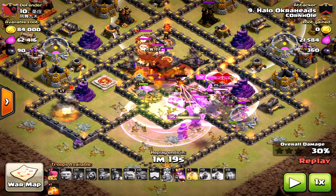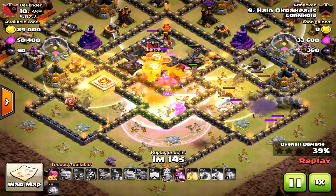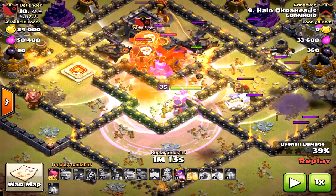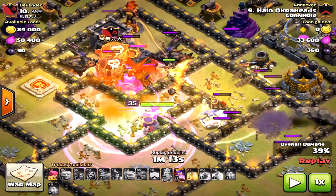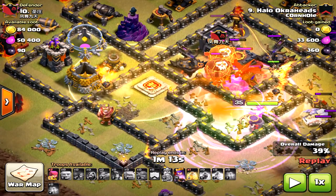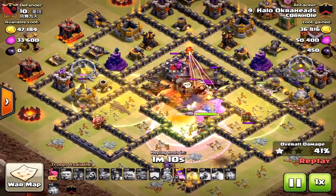All those defensive units are focused on the king and some of the bowlers, so the miners have a better chance of staying alive as they get into the base. I drop both heal spells right when they're about to engage some of those wizard towers. On the west there, the wizard towers are not going to be able to take out my miners so quickly. Place heal spells with the wizard towers and it will go well. Things are looking great.